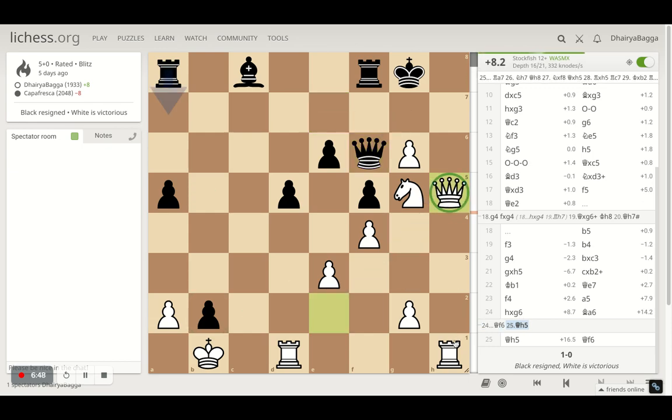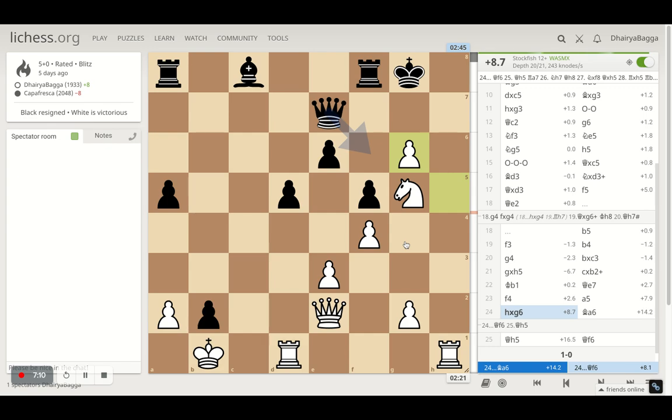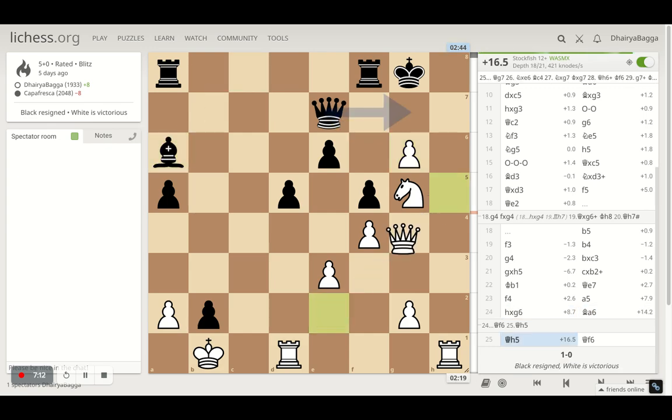Again after Qh5 I'm threatening checkmate on h7. That can be defended temporarily with a rook or queen coming in between, but eventually the attack still continues because of the open h-file. That's why it's 8.1 in favor of white.